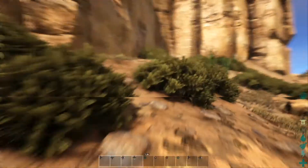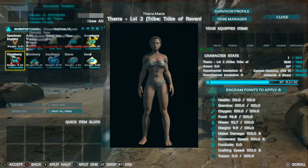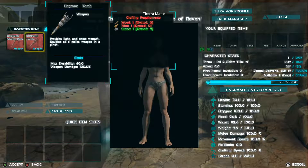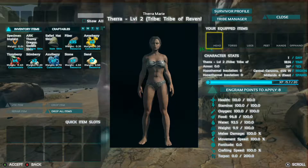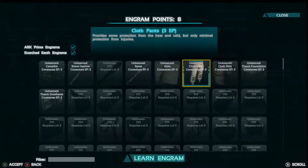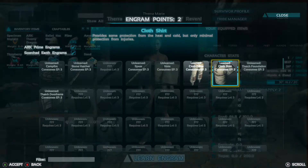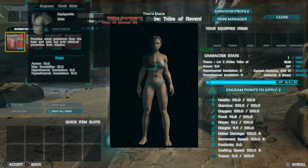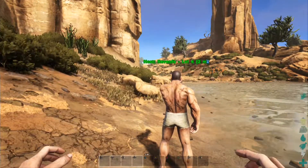I'm actually gonna upgrade. I'm getting the campfire and hatchet and spear. You're getting the clothes, right? I'm getting the clothes, yes. And I'm getting the patch foundation, wall and door and stuff like that so we can do a little house. You need to find a great place. Oh, there's a beaver over there, or something that looks like a beaver at least. I hope it's something friendly.